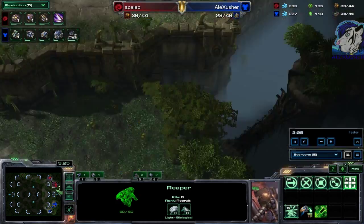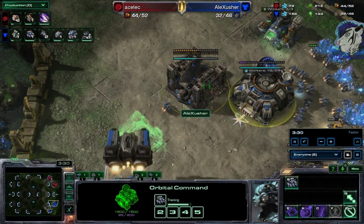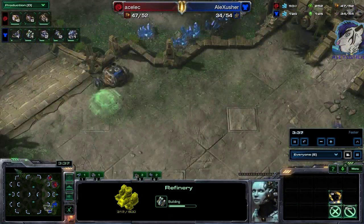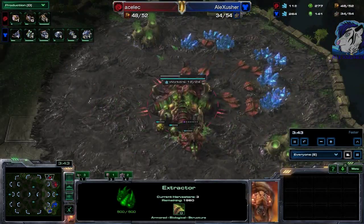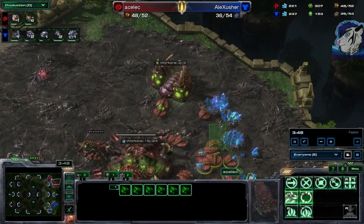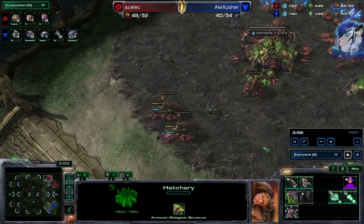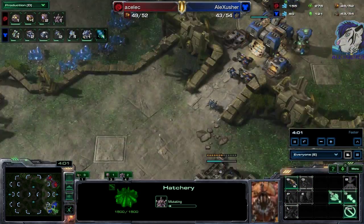Behind that, a greedy but normal opening — hellions and command centers on mass, plus a refinery. In Legacy of the Void, it's better to get more gas earlier because of the new units. With the new economic system, you mine faster compared to Heart of the Swarm, so you have more money earlier to spend, and you definitely need to get used to that.